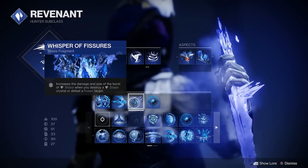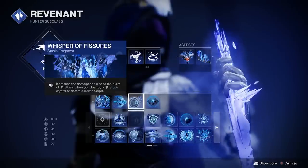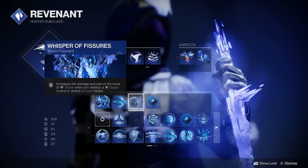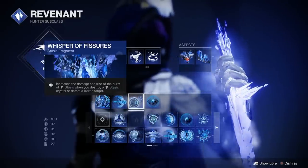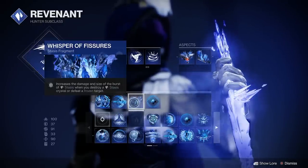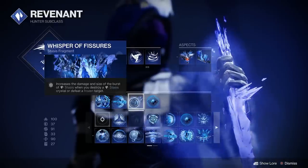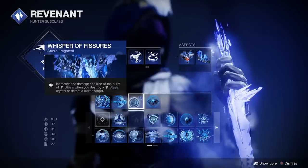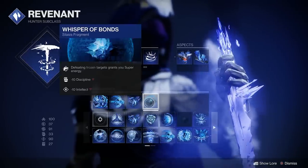The third stasis fragment is Whisper of Fissures, which increases the damage and size of the burst of stasis when you destroy a stasis crystal or defeat a frozen target. This is really great for Ager's Scepter. It's not as great for just melees, but I'd highly recommend it if you're using Ager's Scepter. If you're not using it, you could use a different option which I'll show at the end.